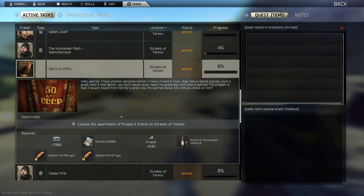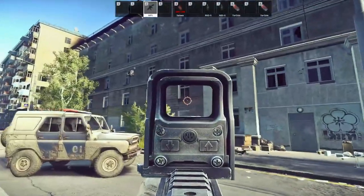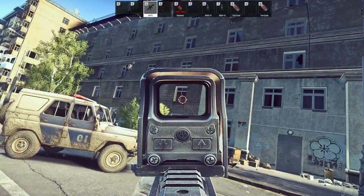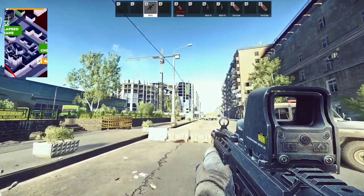What we need to do is locate the apartment of Papal's friend on Streets of Tarkov. We need to get into that room and either look at the bike or the kind of wallpaper — not sure which — but either way it gets the quest done.